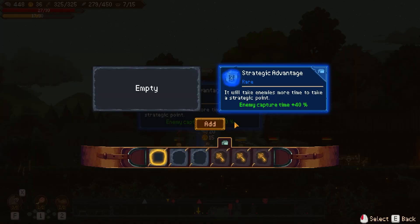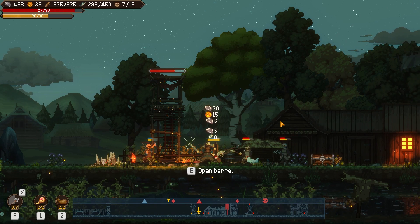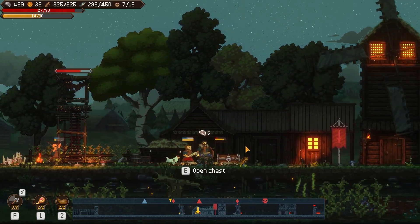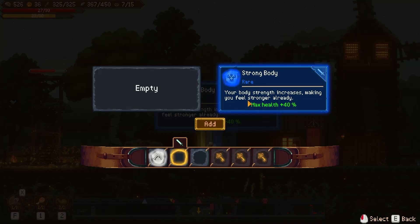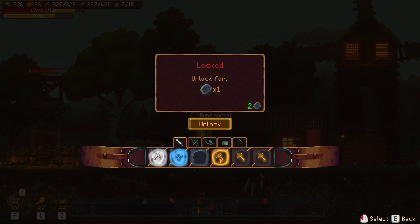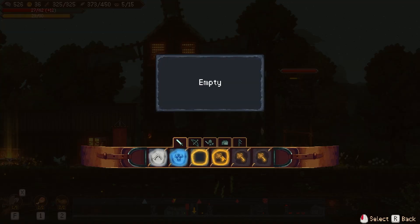I'll give them arrows from a distance. 'Strategic advantage' - looks like it means more time to take a strategic point. I'll add that rune since I have the slots. You can't attack enemies when they're on the ground unless you have a specific skill. I'll open this chest and get another rune. 'Strong body increases max health plus 40' - I'll take that. There's a thing called rune sockets - these slots are locked but I can unlock them if I want.